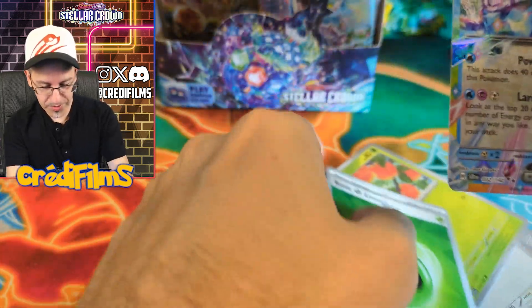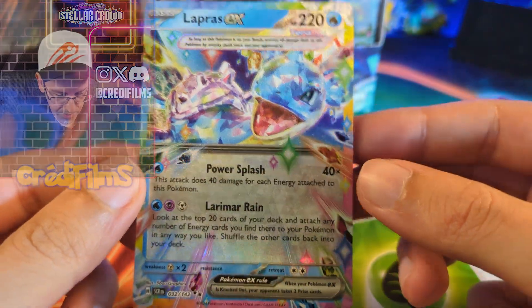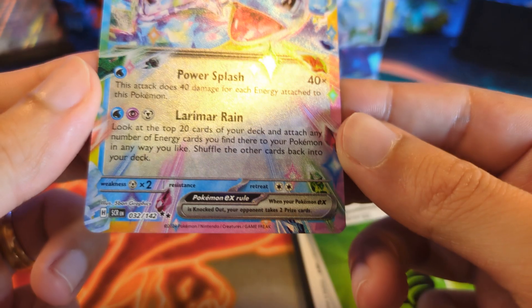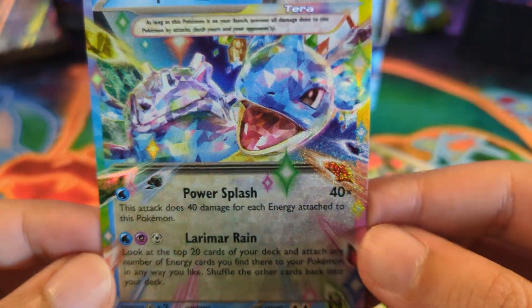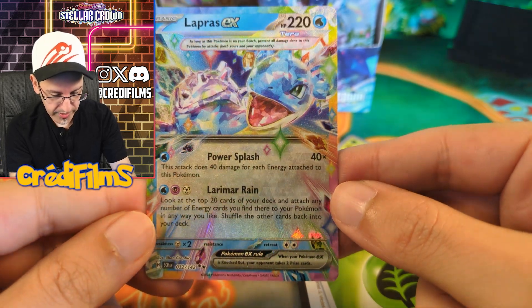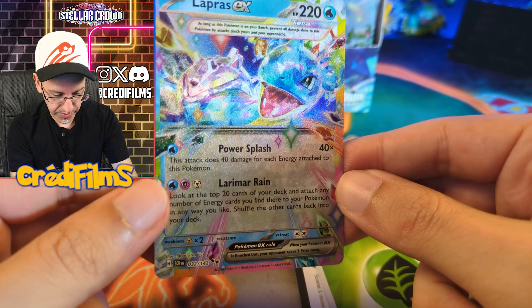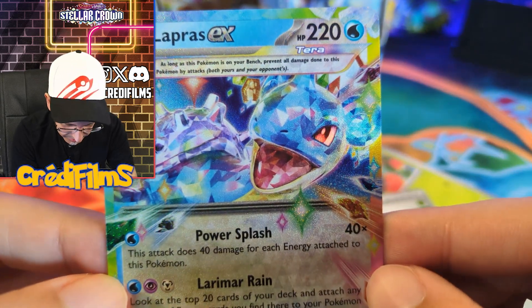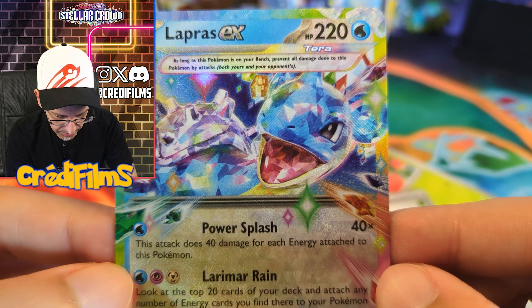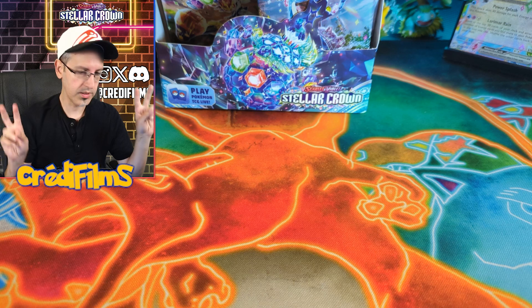Lapras EX! Now, this is what I'm talking about when it comes to the new Stellar Terra Pokemon. They have this rainbow border here — very nice and shiny. They don't have to have the entire card be all rainbow. They just have the border, and all the shards around the artwork as well. As a Terra ability, as long as this Pokemon is on your bench, prevent all damage done to this Pokemon by attacks. Yeah, that's what I thought it was — still the same Terra ability, even though it's considered a Stellar Pokemon.